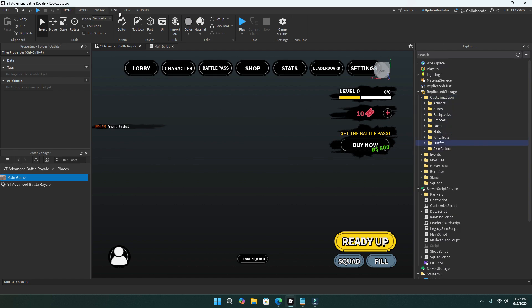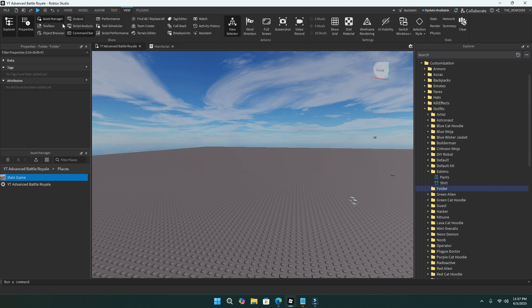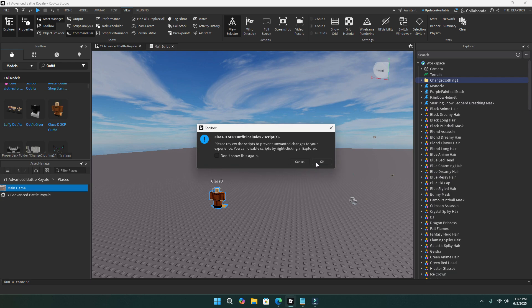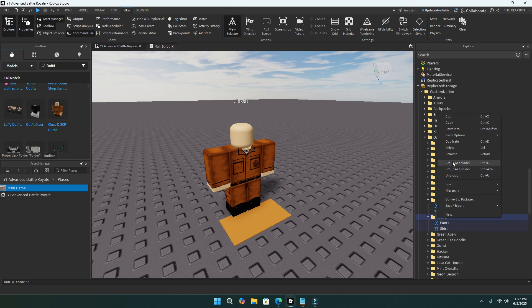Go to outfits, and before you do this, shut off the GUI. Then when you want to make a new outfit, just make a folder here. As you can see, every other outfit has things like pants and a shirt. I'll go on the toolbox and find an outfit — search 'outfit', find something you like. We'll just do this guy for example, take his outfit, copy the pants and shirt, go back to replicated storage where customization is, go to your new folder, and paste it in there. And boom, you've got an outfit.